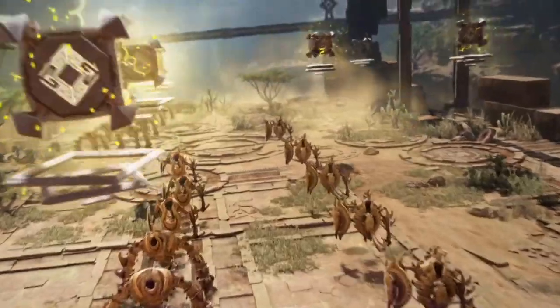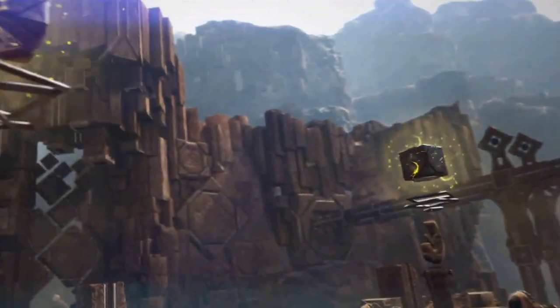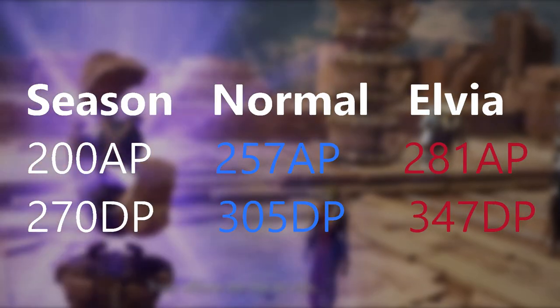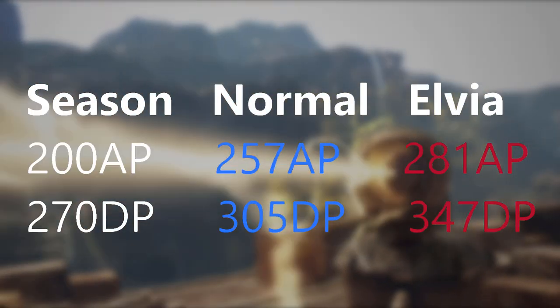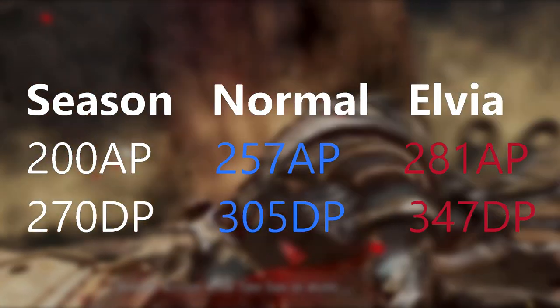With all that questing out of the way, for these dungeons you're going to need a party of 5. Make sure your gear is at least 200 AP and 270 DP for Season, 257 AP and 305 DP for Normal, and 281 AP and 347 DP for Elvia. Your dungeon difficulty is determined by which server or realm you're in.